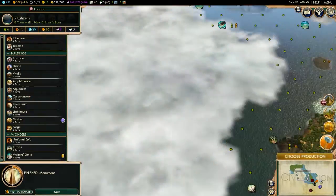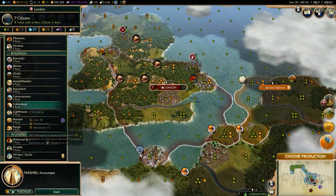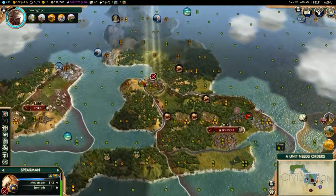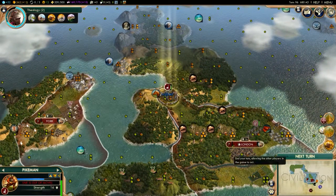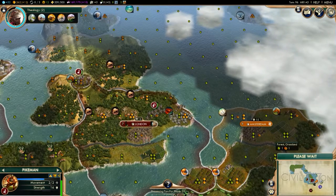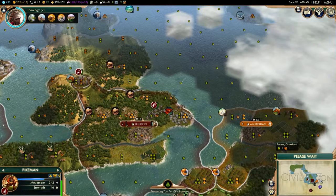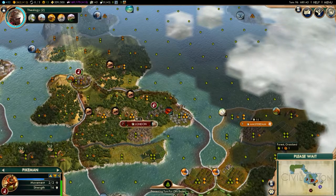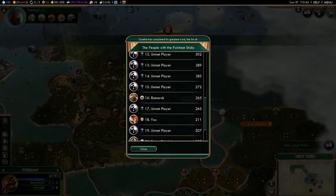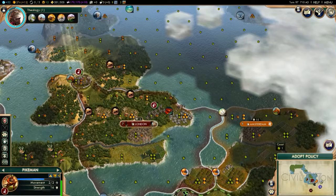I might be able to get through there — that's doubtful though. A market — I could use more money. How about the aqueduct? Upgrade him. Hey, I'm not last place anymore with military power — that's good.